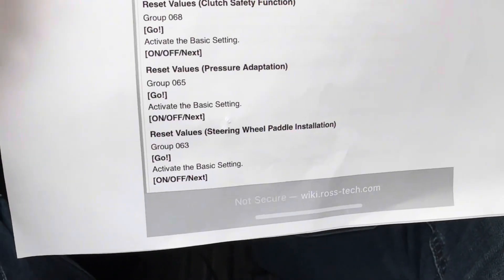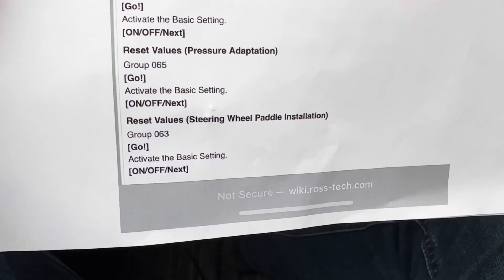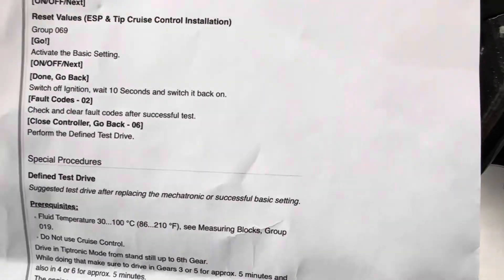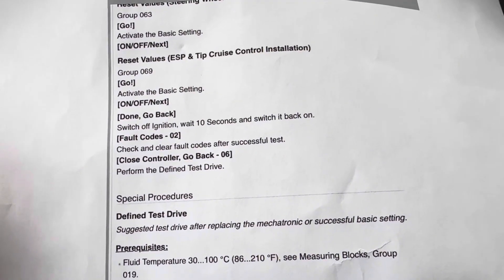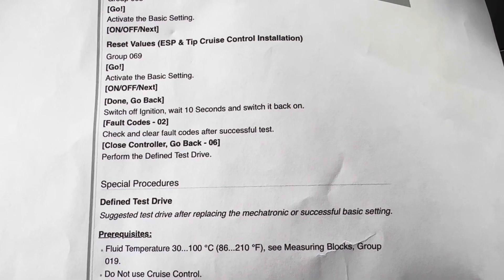That's pretty much it. You can also do the steering wheel adaptation, but I'm not going to reset that one — it's working fine. You can also reset your cruise, trip, and ESP, but those don't need to be reset either. After everything, switch off the ignition for 10 seconds and then turn it back on.